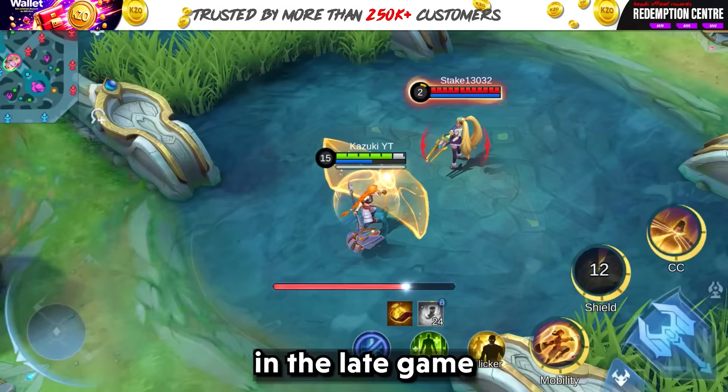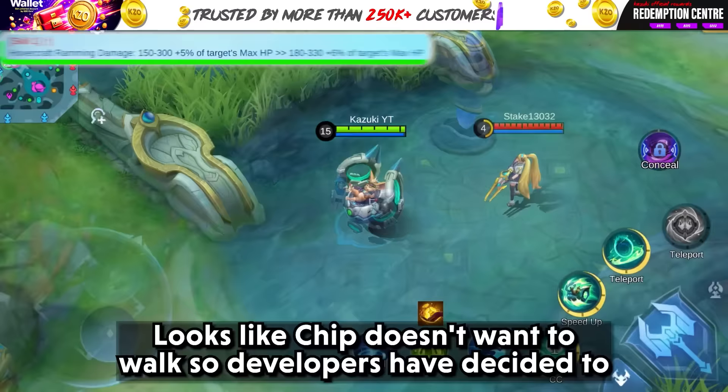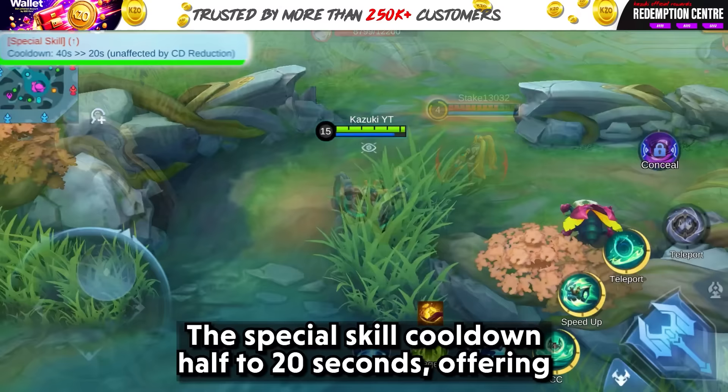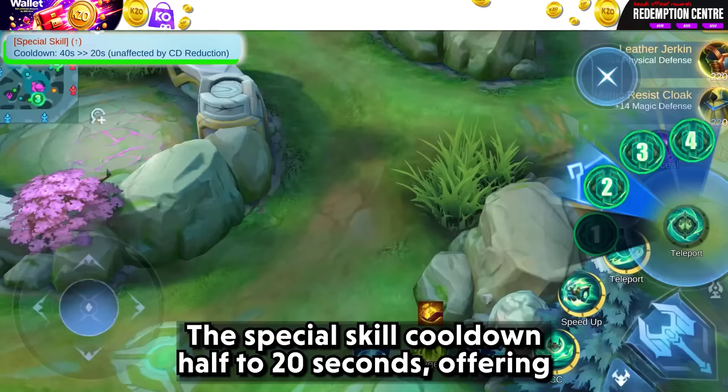Now let's move on to Chip. Looks like Chip doesn't want to work, so developers have decided to buff his special skill and Skill 1. Skill 1's damage is increased by 30 plus 1% of the maximum target's HP. The special skill cooldown is cut in half to 20 seconds, offering more dynamic gameplay options.